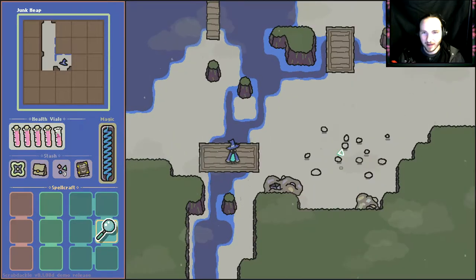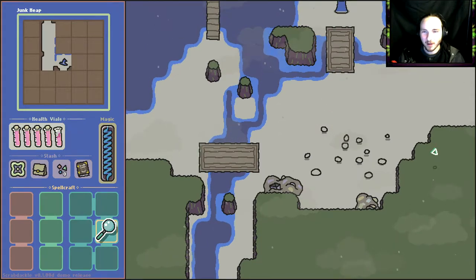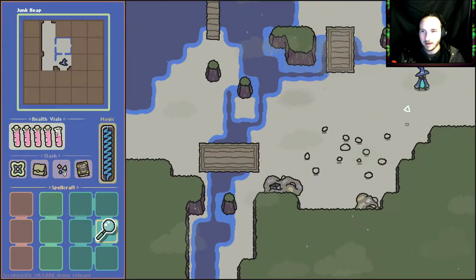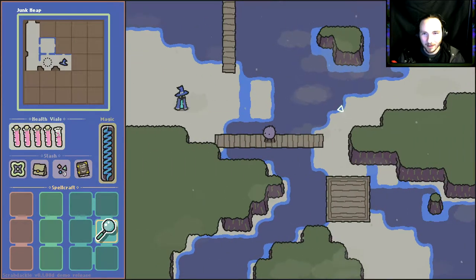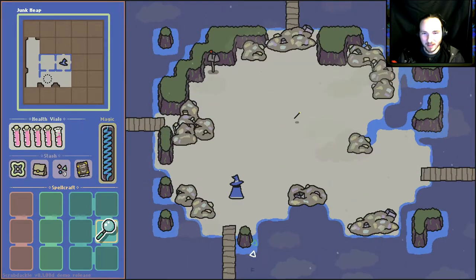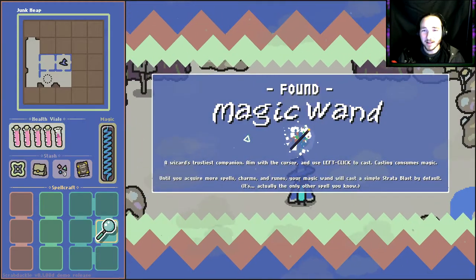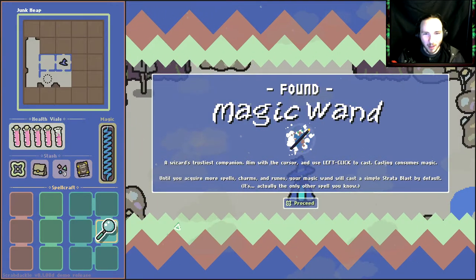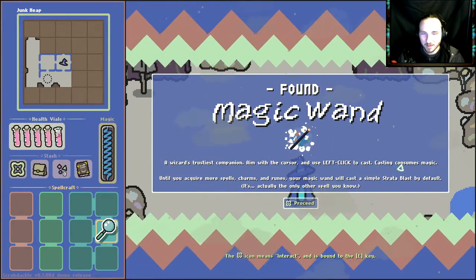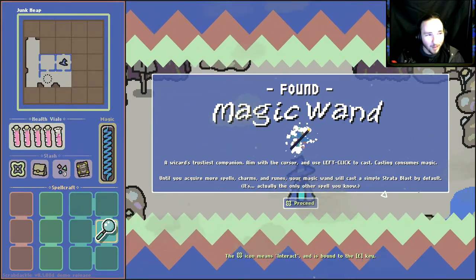To the right — I just noticed there's a map on the top left. We're gonna find our wand. Oh, big boys — I'm gonna avoid those. I want to blast them but where's my wand? Here it is — magic wand, a wizard's trustiest companion. Aim with the cursor and use left click to cast. Casting consumes magic. Until you acquire more spells, charms and runes, your magic wand will cast a simple strata blast.